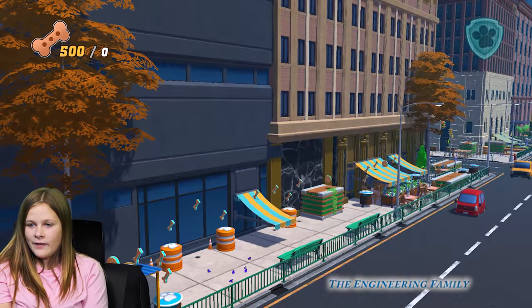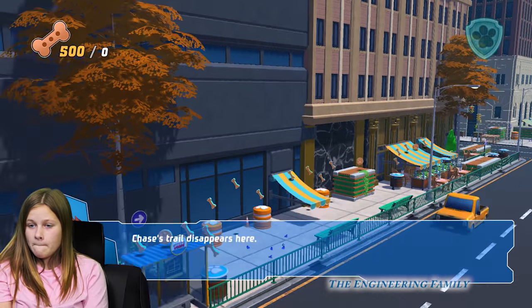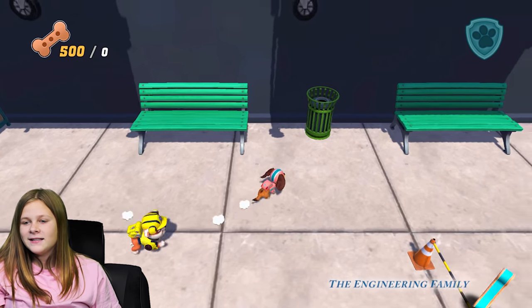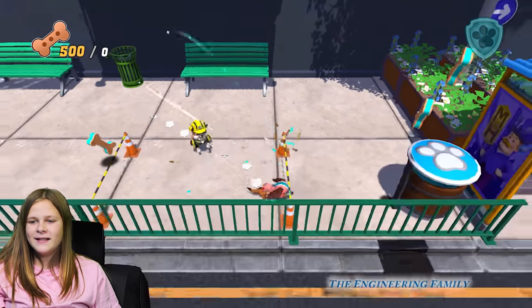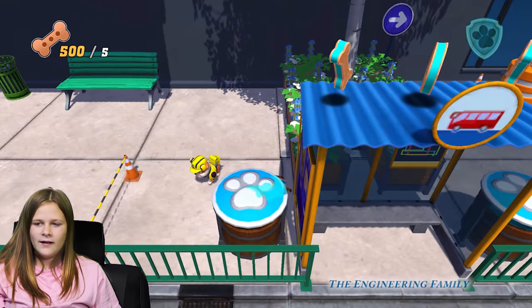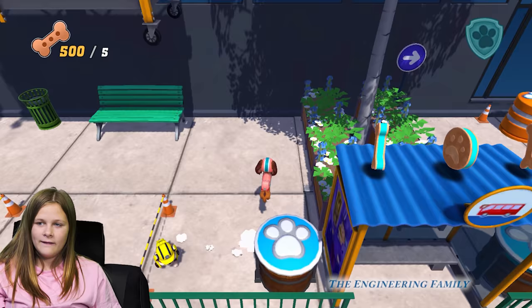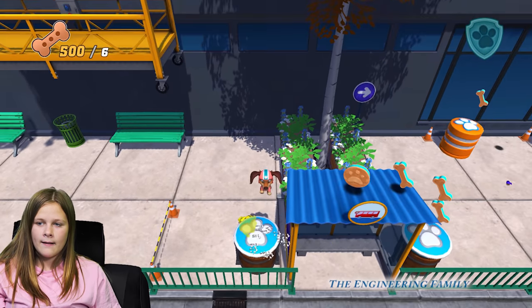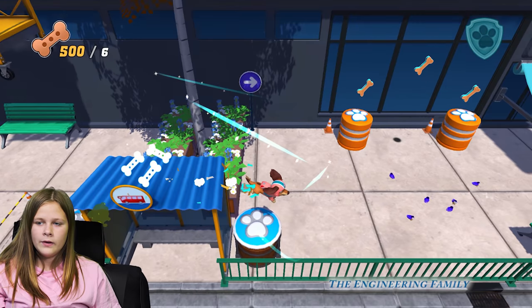Here we go. It was... Chase's trail disappears here. Liberty, can you find any clues? It's Liberty! You've got to use Liberty. She's got to find clues. You've got three modes out of 500. That's not a very good start. No, we got a lot of time left. It seems like you always have to jump up on that thing. Good job! You've already got 15 bones.